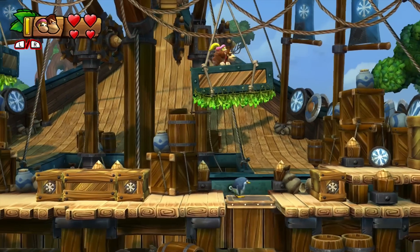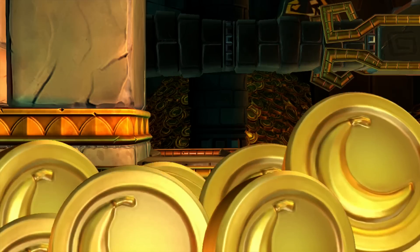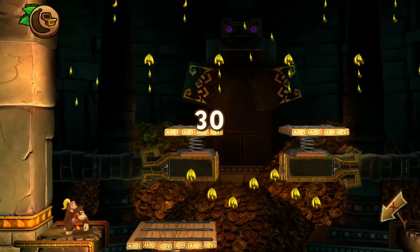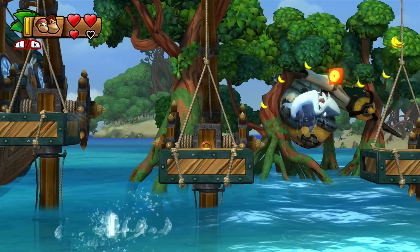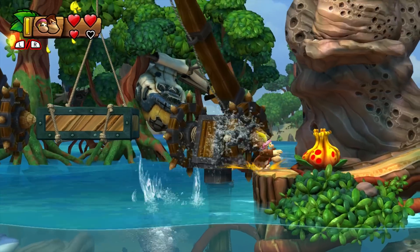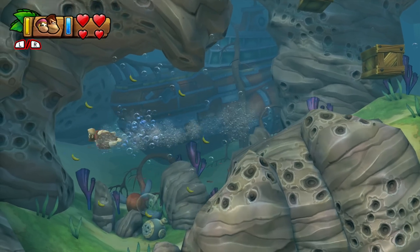On the ship, for example, we can test Dixie's special skill and get the K-letter, or find a secret room with a hundred bananas. But we can also decide to ignore all these challenges and fight this shark. Tropical Freeze often has additional challenges for more skilled players — small puzzles and diverging paths — which gives us a lot of freedom in how we explore a stage.